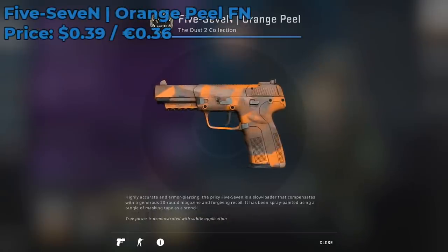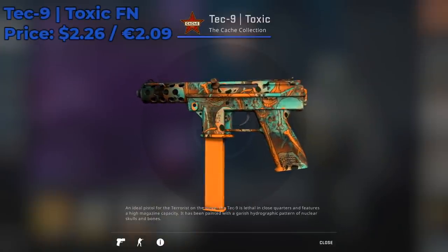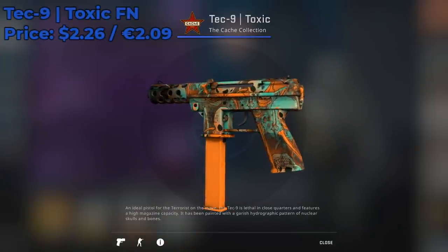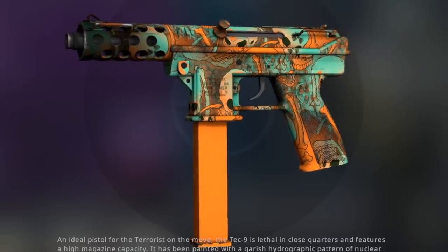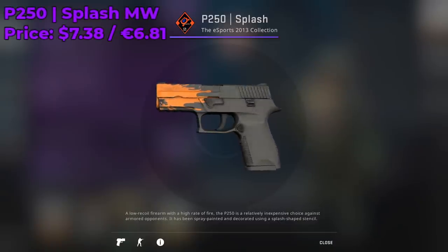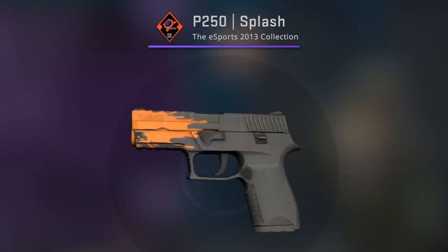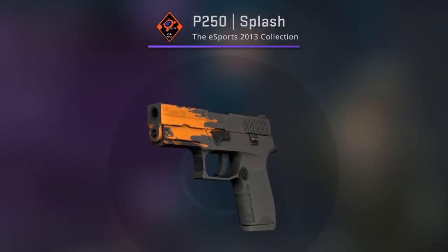For the Five-SeveN skin I recommend going with an Orange Peel Factory New, which is only going for around $0.40. For the Tec-9 skin I recommend going with a Toxic Factory New, currently going for $2.26 — it's from the Cache collection. For the P250 skin I recommend going with a Splash Minimal Wear, currently going for $7.38 — a really nice OG P250 skin.